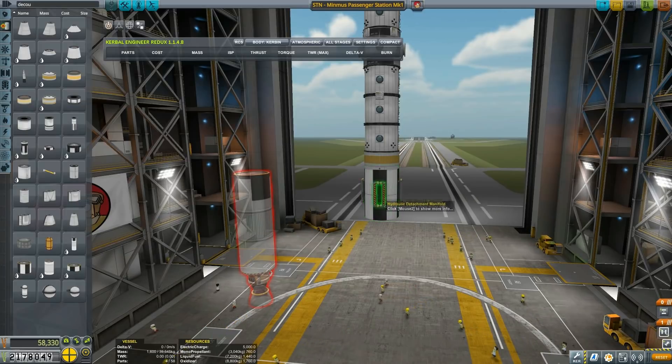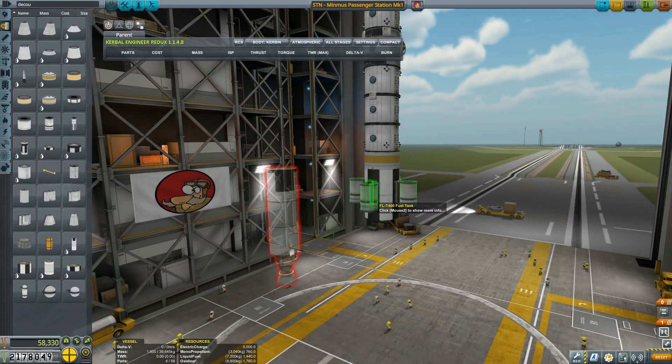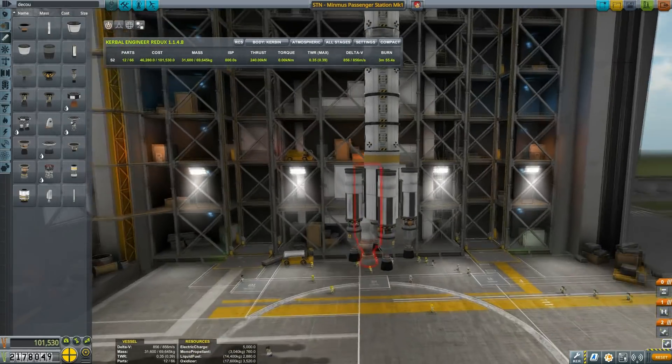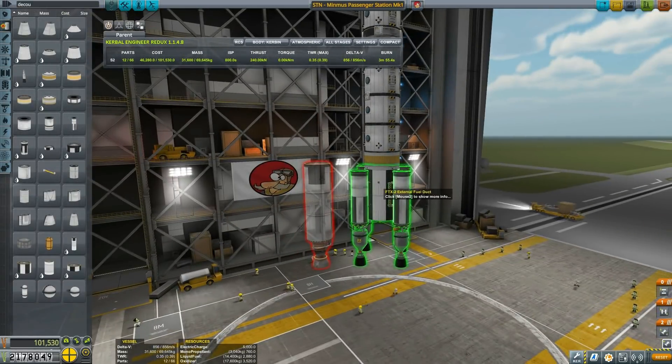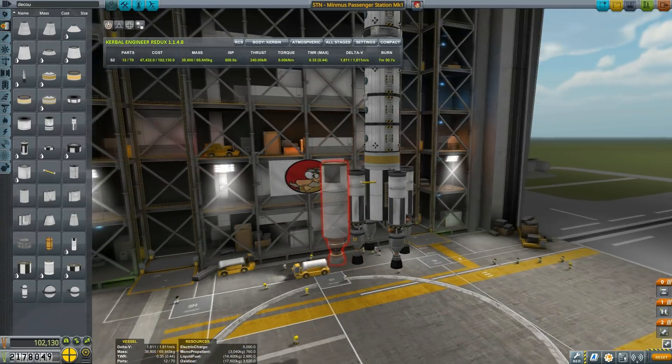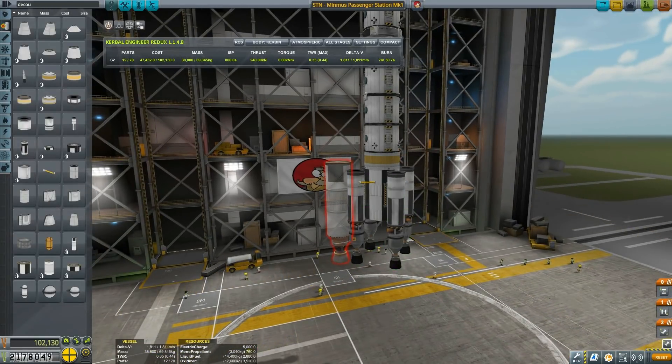Let me give a quick experiment. How would it look if I placed a bunch of tanks with Nervos? Would I get a better fuel economy out of it? At 8.56 TWR, and if I set up fuel lines, 1.8. So it's definitely not better, and thrust-wise it's most definitely not better.